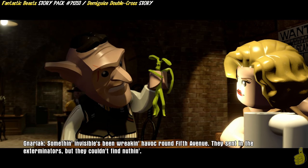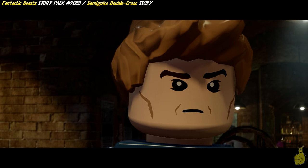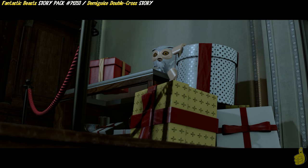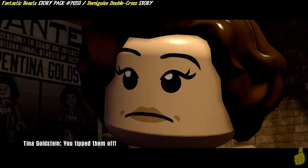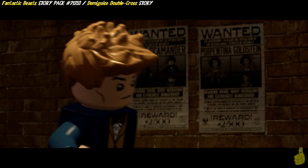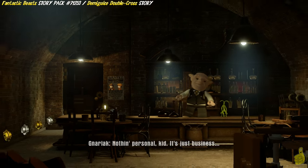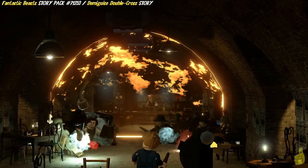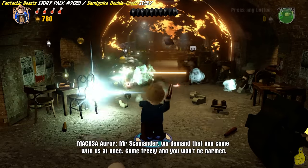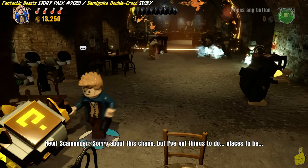Something invisible has been wreaking havoc around Fifth Avenue. They sent in the exterminators, but they couldn't find nothing. Oh, I see how it is. Come on. With a dude named Norlak, you'd think that you'd probably have some double crossing going on. And I guess the story itself is kind of giving the stuff away.